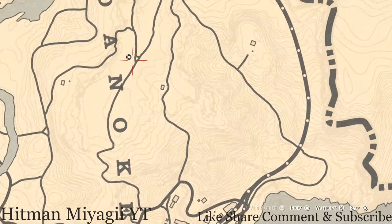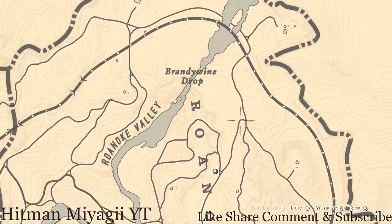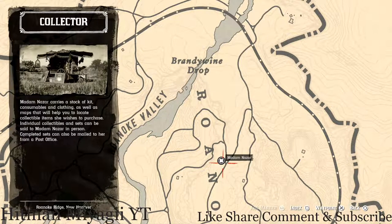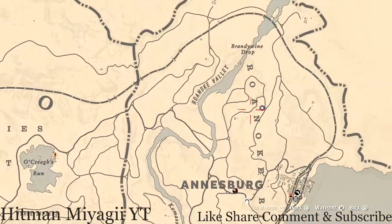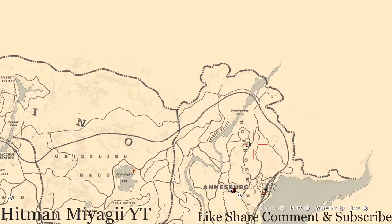You take a little route up around, go through the little loopy loop, and up to her location right there. It's super easy to get to her. Sometimes I just run from my moonshine shack over to her. Either way, she's not in an out-of-the-way place, and once you get to her it's okay.